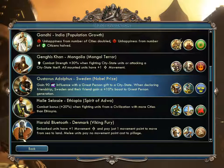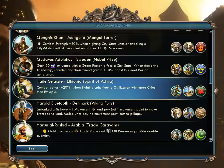Gustavus Adolphus of Sweden — from the expansion — gains 90 influence with a great person gift to a city-state, and when declaring friendship, Sweden and their friend gain a 10% boost to great person generation. They get the Hakkapeliitta, a replacement for knights, and the Carolean. Haile Selassie of Ethiopia gets a combat bonus when fighting civilizations with more cities — good for fighting bigger civs. They get the Mehal Sefari musketman and the Stele, probably a monument replacement.